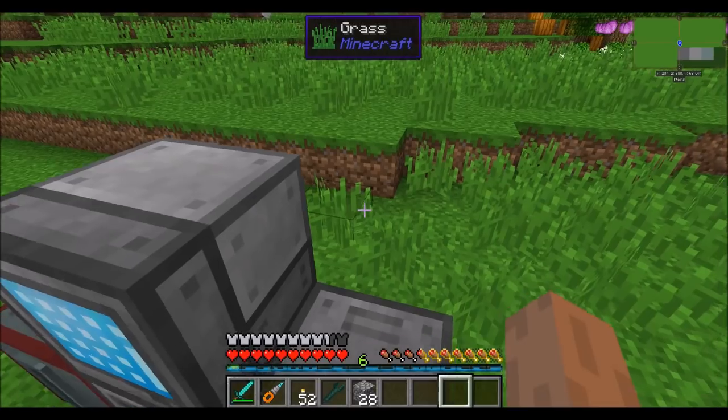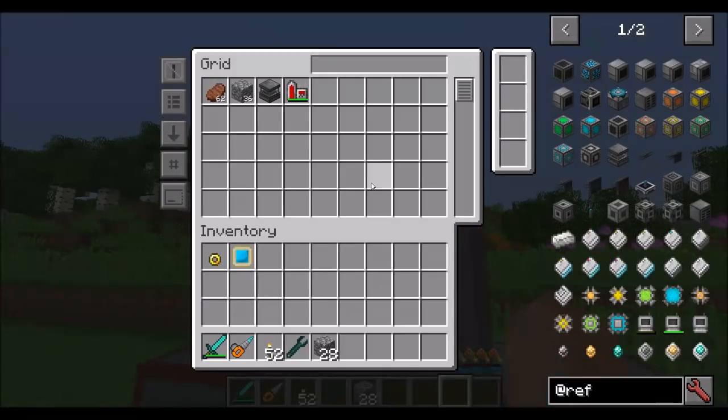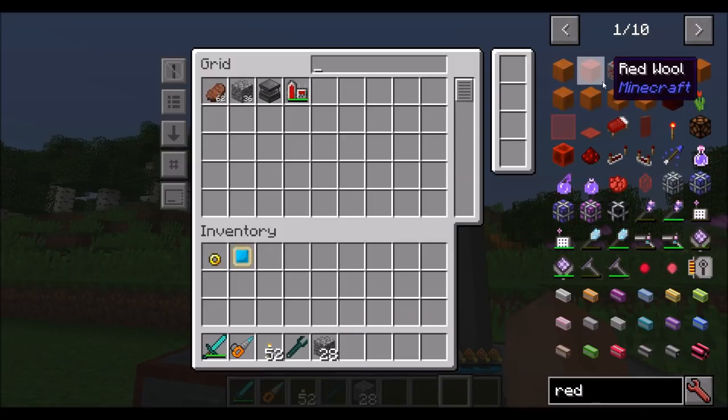Go ahead and toss your disk back into the disk drive and you're good to go. The grid has a bunch of cool features. First off, you can search for items — if you're looking for cobblestone, start searching for it up here. Once you have a large number of items in your storage network, this is going to be invaluable. Search for redstone, notice we don't have any — but we could easily get some, and then we can search for it and find it.